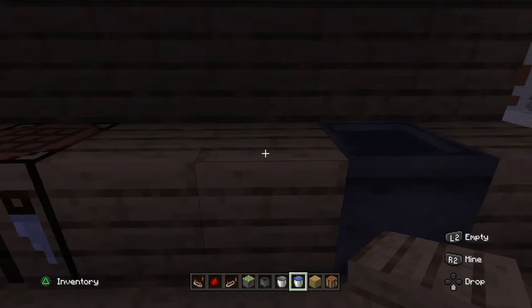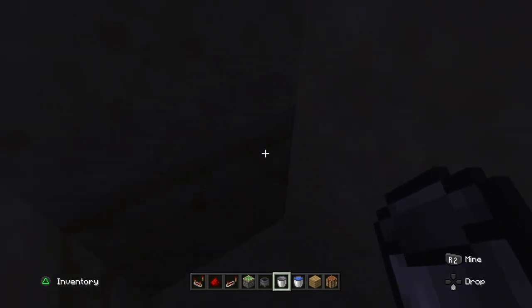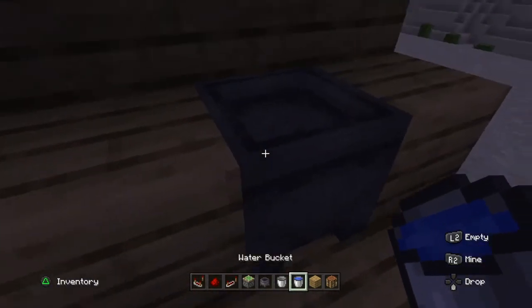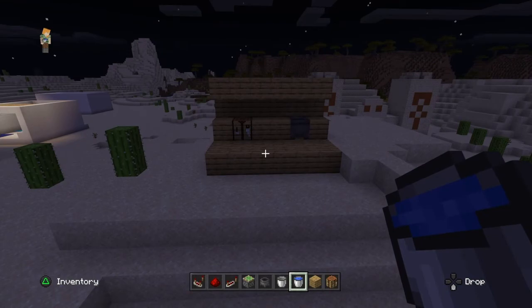To activate it, grab a bucket and put water in the cauldron to open it. Go down and get your secret chest with all your diamonds, then come back up and put more water in the cauldron to close it. And that's how you make a secret base in Minecraft!